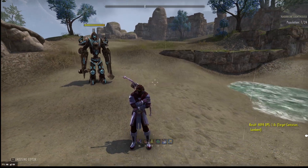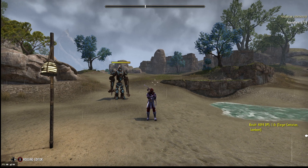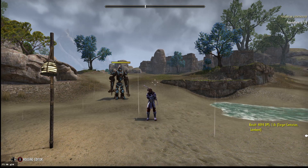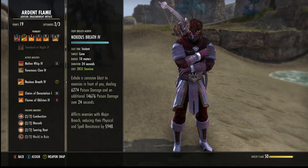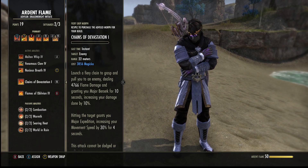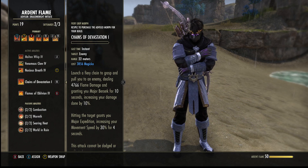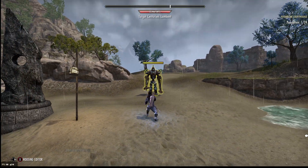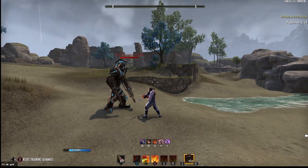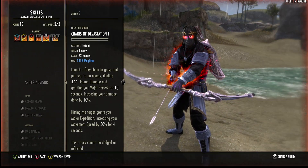How's it going everyone? Welcome back to another video, and today I'm going to be talking about Empowering Chains. They technically changed the name of it to Chains of Devastation. What this does — the new morph of it — basically whenever you launch yourself to someone, you gain Major Berserk for 10 seconds.